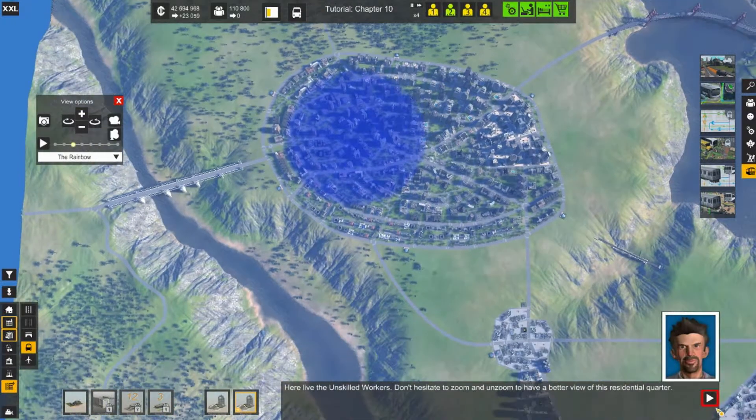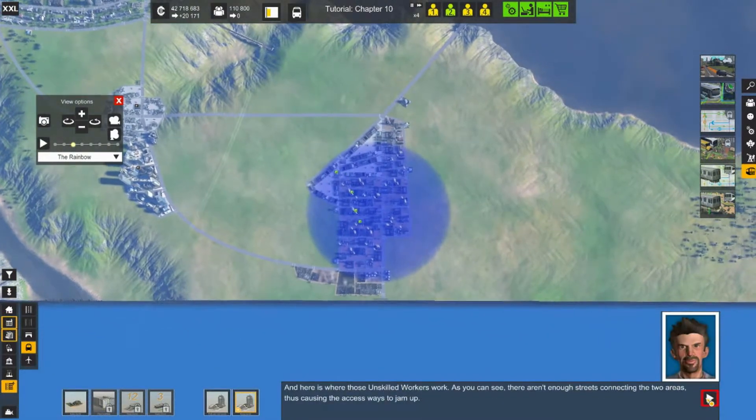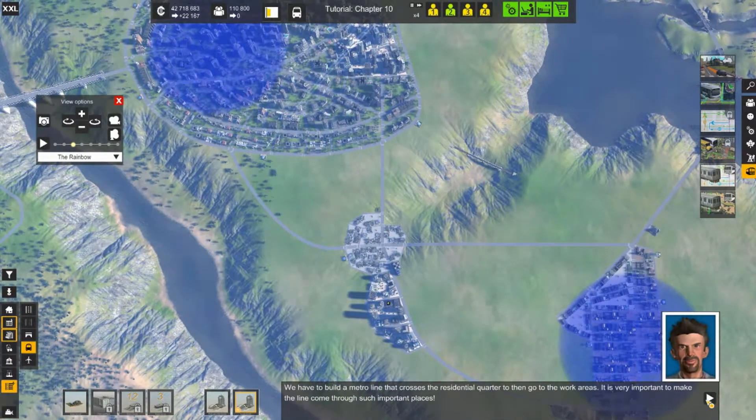I went all the way around there. So that's the residential coordinate — I was going to show you where the residents go to work. The other skill workers go to work right here, so I have that covered. It says build a metro line across residential quarters, and the good thing about it is whenever you're dealing with metro lines in this particular case, it automatically draws the line as you place your terminals on the ground.